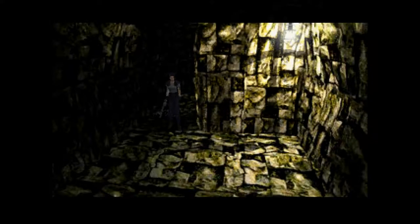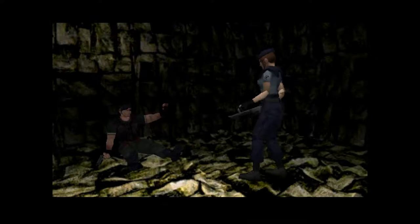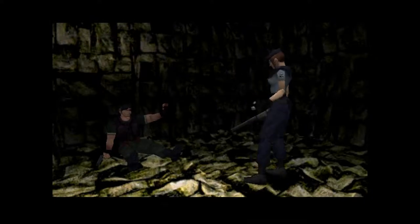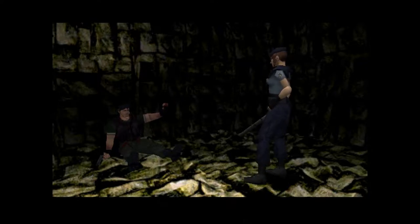The game utilizes a combination of 2D and 3D graphics. The backgrounds are all static pre-rendered graphics while the characters are polygonal 3D assets with dynamic animations and texture mapping. This allows for both the background and character assets to remain high detail at the same time.